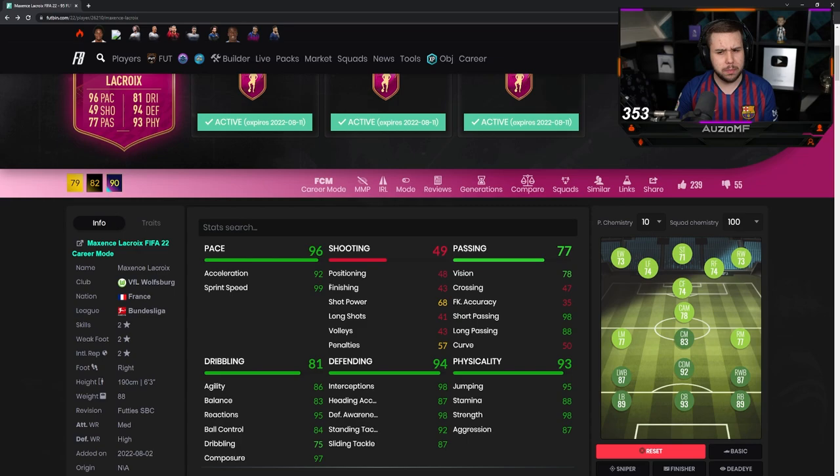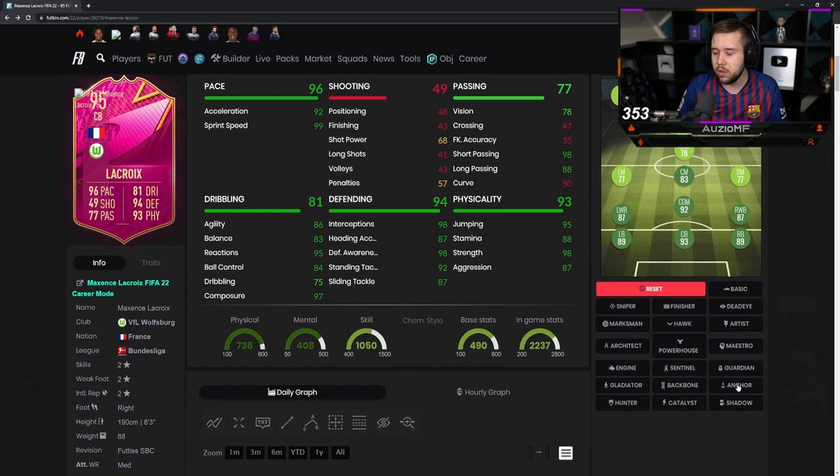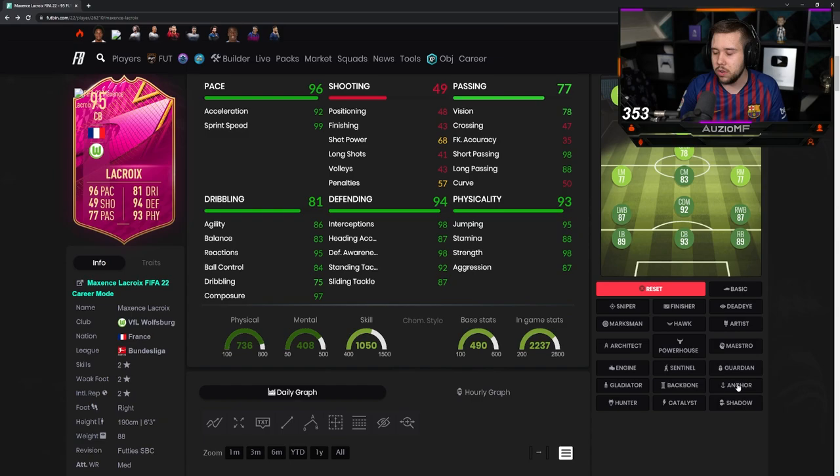Stats on the card look outrageous. Pace — acceleration is a bit meh, but the sprint speed obviously maxed out is insane. Defending stats look good, physical stats look good. I'm thinking straight up an anchor chemistry style. Anchor surely is going to be the way to go. I know some people are going to want the extra pace and go 99 acceleration, but I think anchor to give him that extra aggression is always going to be nice.